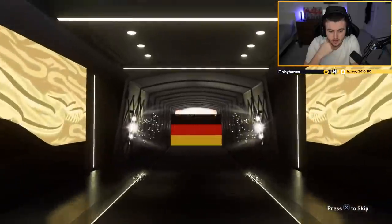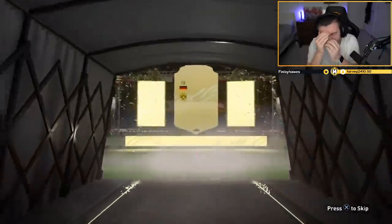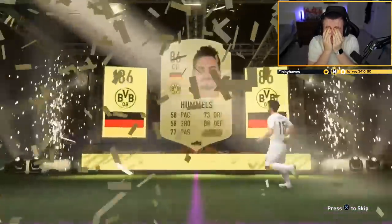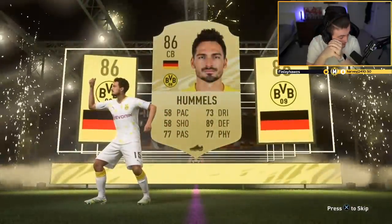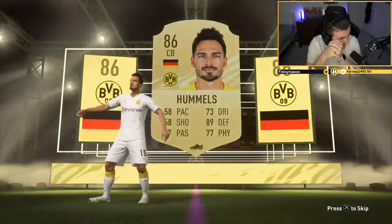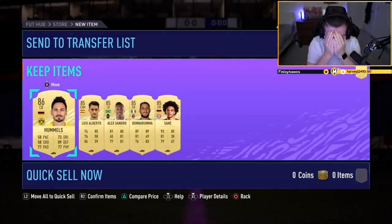We've got an 85, five-player pack again. Last time was a good pack. It is a walkout, it's not an in-form. What are we saying? German center back. Oh no. I don't see a world where this can come out on top. I'll be honest with you, I do not see a world where this can be a good pack. That is rough, man, that is rough. That is rough - I'm going to be doing mine tomorrow and this is putting me off completely.